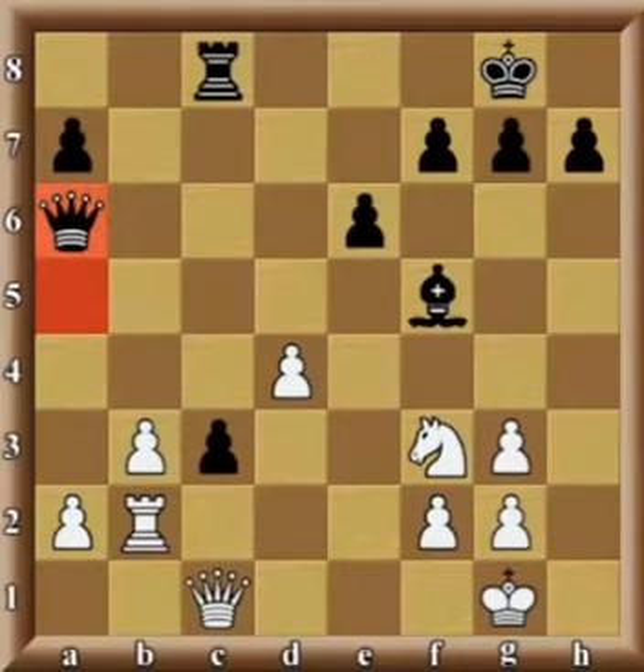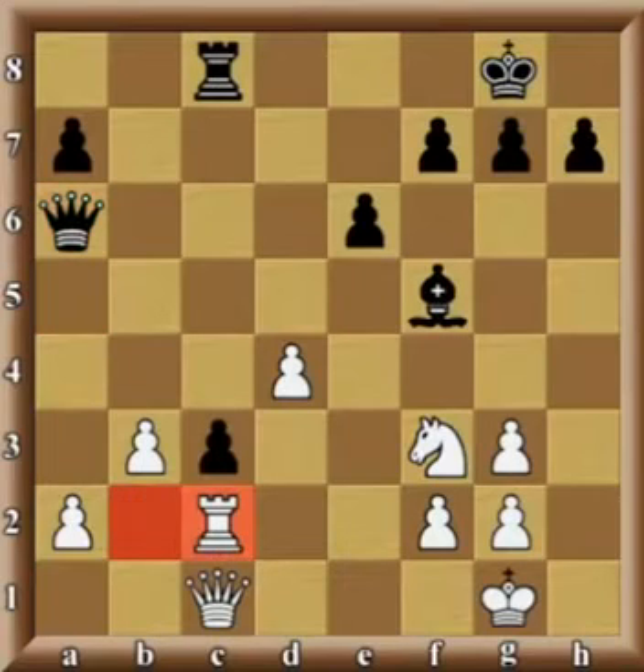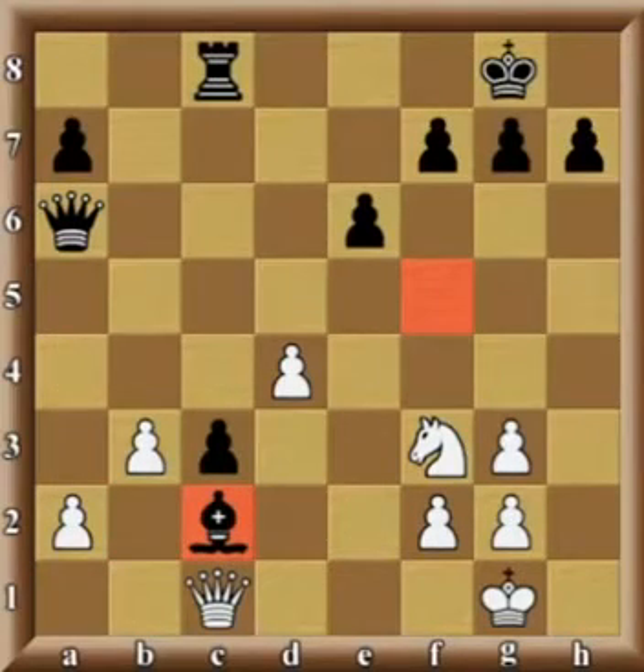It covers the e2 square as well as protects the rook on c8. The poor white rook is completely trapped right now. In order not to lose the rook entirely, the best white can do is move the rook to c2 — not that it's such a great choice, but relatively the best. And now black is ready to capture it. Black has already won an exchange.